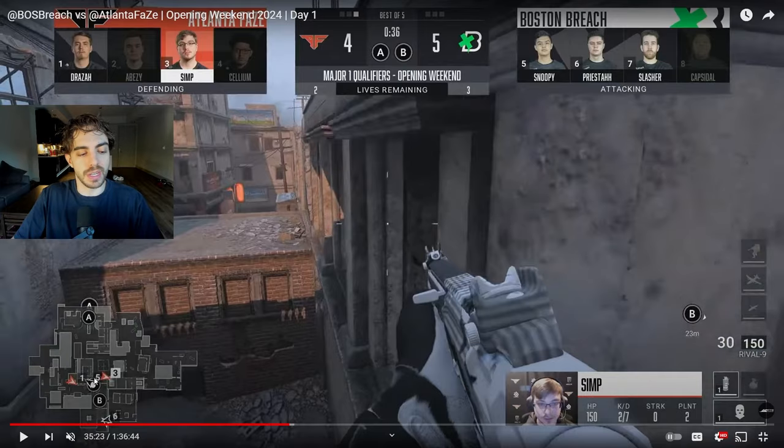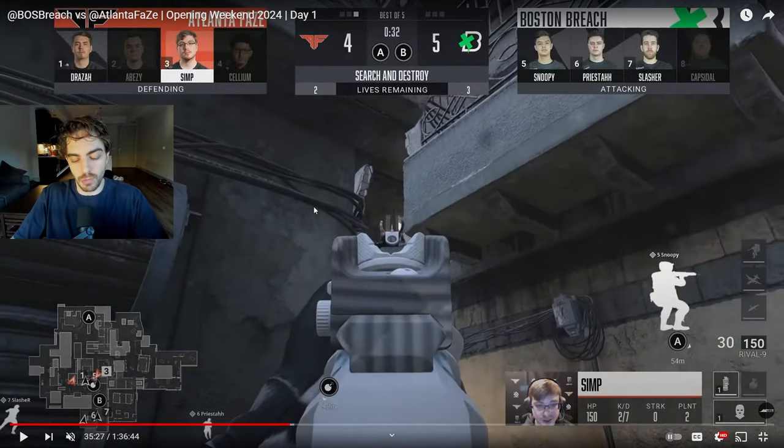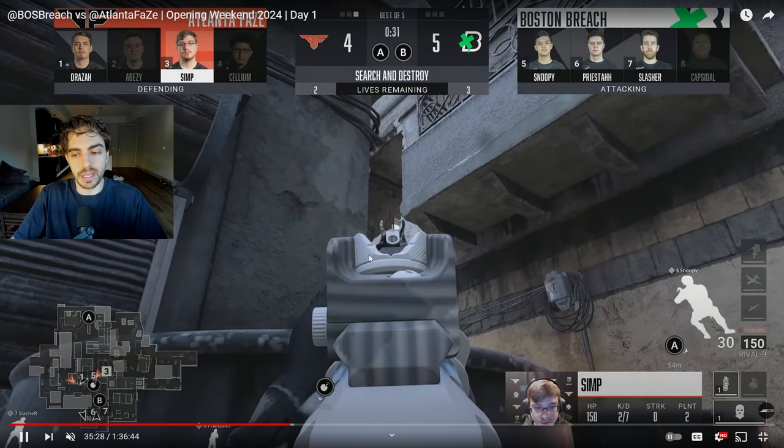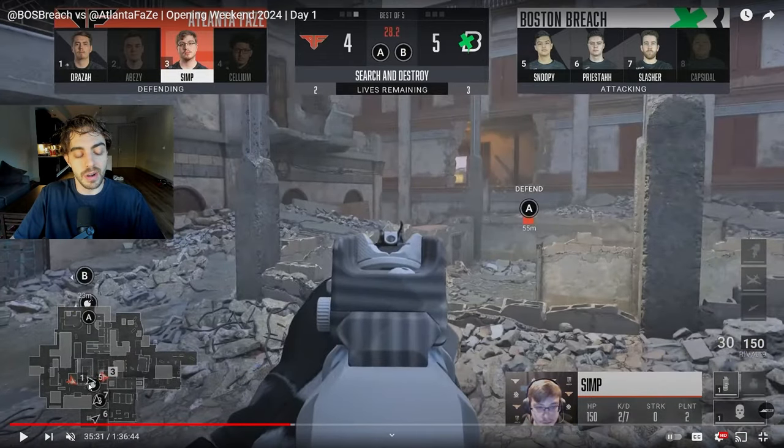Look at all the bad timings that Snoopy gets — this is just so unfortunate. He's top balcony, Simp is top AC, he doesn't turn and see him. Even Simp preams it over here — I don't know if Snoopy saw Simp, it doesn't look like he did. Then he goes back towards this window. There's just really bad timings for Snoopy here, and that's what creates a really chaotic round for Boston because they just can't find any of these FaZe players, and now the clock is just running out for them.